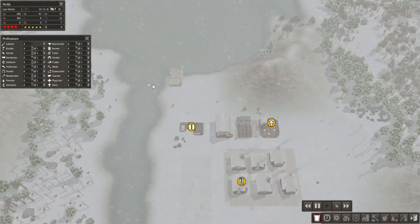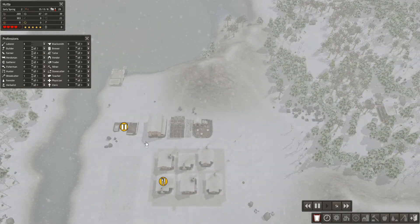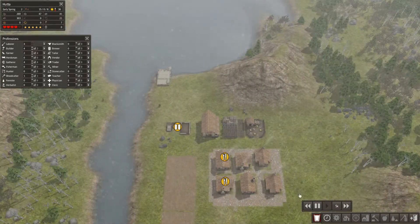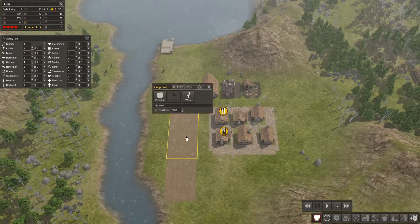We're getting nothing at the minute — no berries coming in. We're on early spring. Let's get some farmers: we've got four laborers and four builders, so if we bring that up to four farmers we'll have two on each field, which should do.